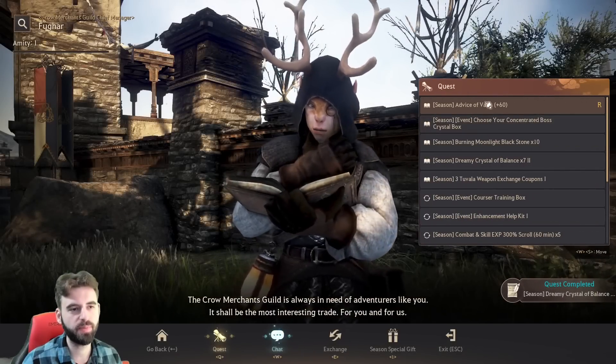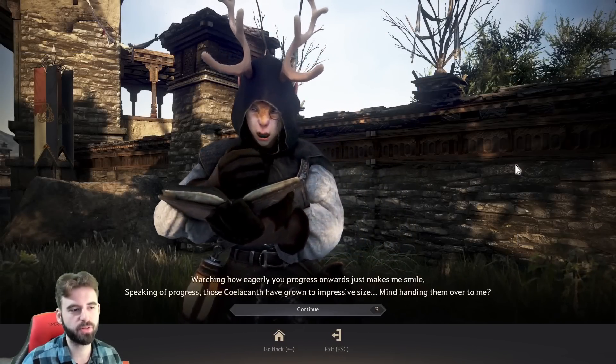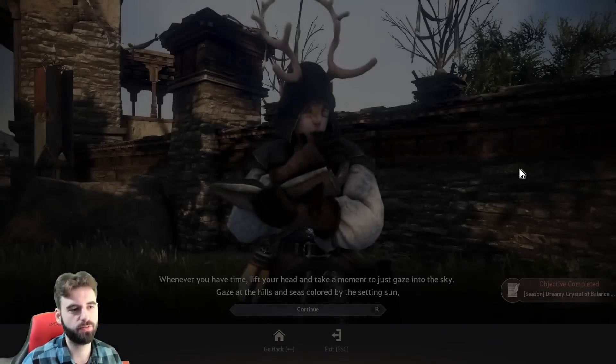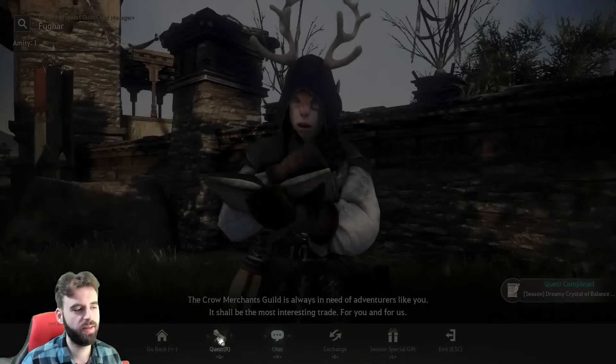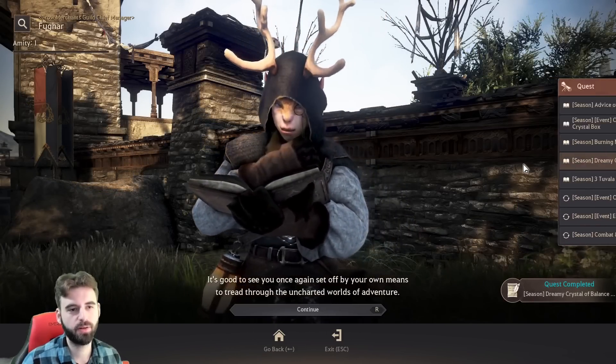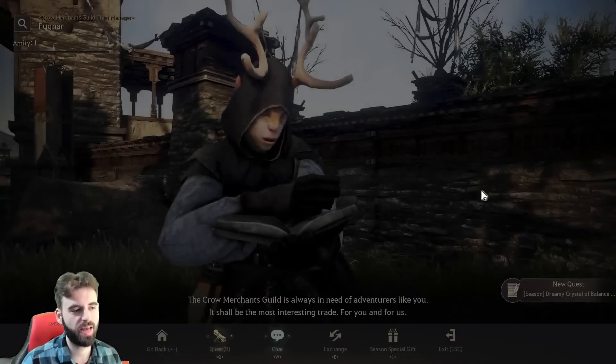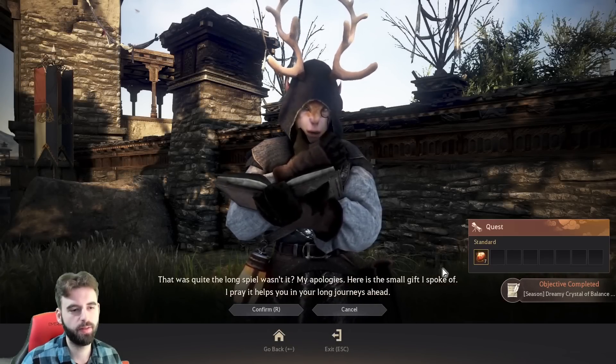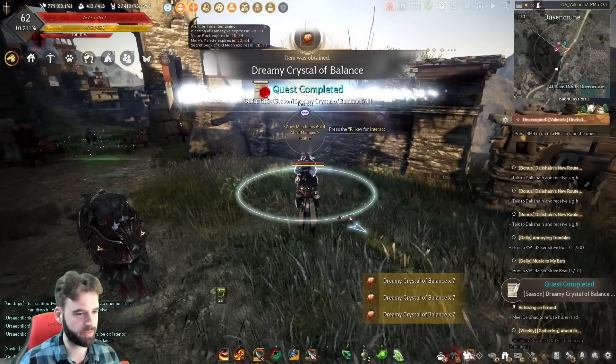Take the quest one time, click on him again, take Dreamy Crystal number two, accept that quest, go to the chat option, exchange the fish once more to get seven more. Then go to the quest tab once again, Crystal of Balance number three, accept, exchange one more with the chat option, and that'll give you all of the Dreamy Crystals of Balance that we needed.